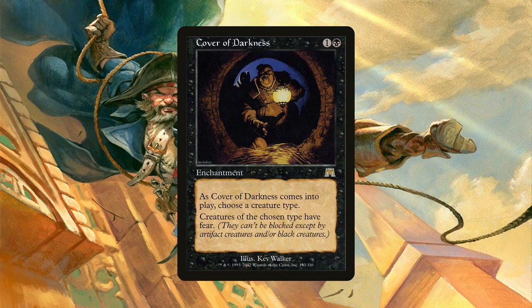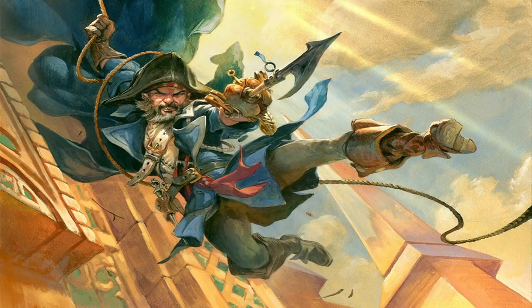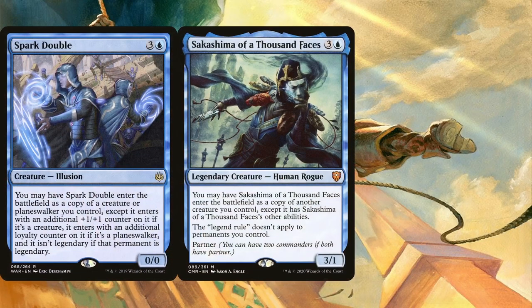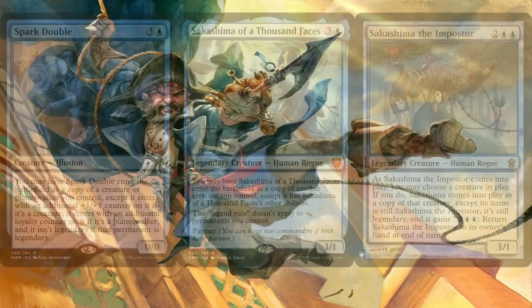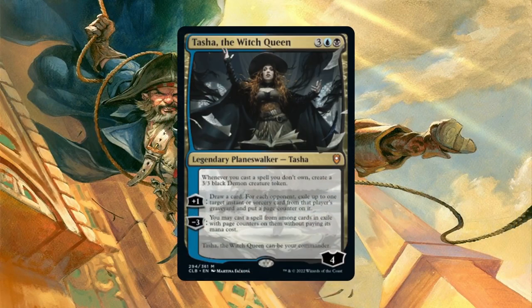As for further making the most of Ramirez's ability, the deck is running both Sakashima of a Thousand Faces and Sakashima the Impostor to literally multiply his effect. Having multiple copies means being able to exile more cards at a time, and they're still good for copying our opponents' best creatures anyway, which is still on theme. Tasha the Witch Queen is a card that is absolutely crazy in this deck and synergizes so perfectly with Ramirez — each time we cast one of those cards he exiles, Tasha gives us a 3/3 demon token, all for free.